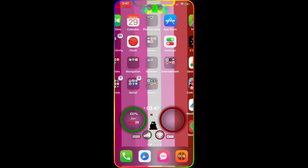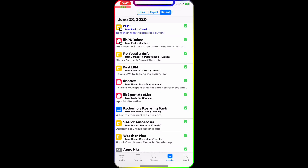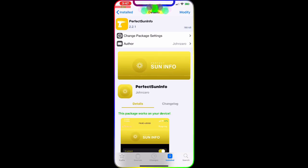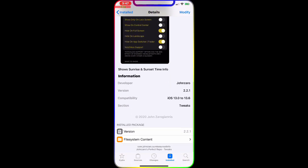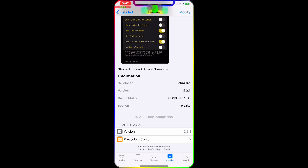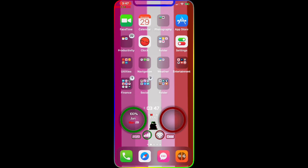The next tweak is called Perfect Sun Info. This is the interface — you have cool options to configure. It's compatible with iOS 13.0 to 13.6. As you can see on my device, right under the time in the top left corner, it shows sunrise and sundown information right on your home screen.